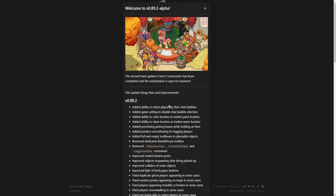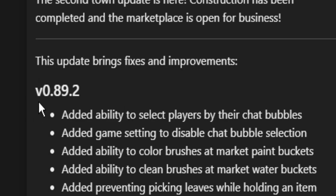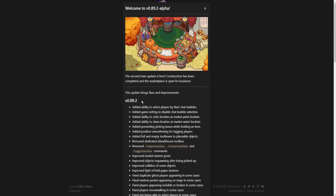Hello all, and welcome back to another wonderful Point of Town news update video. Today we have version 0.89.2. This version doesn't bring anything too exciting, but we do have some changes to go over.